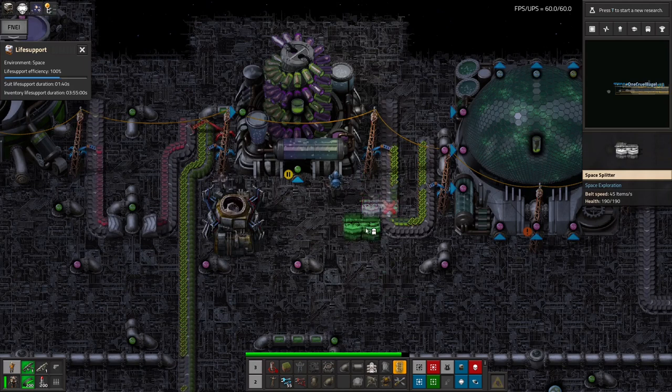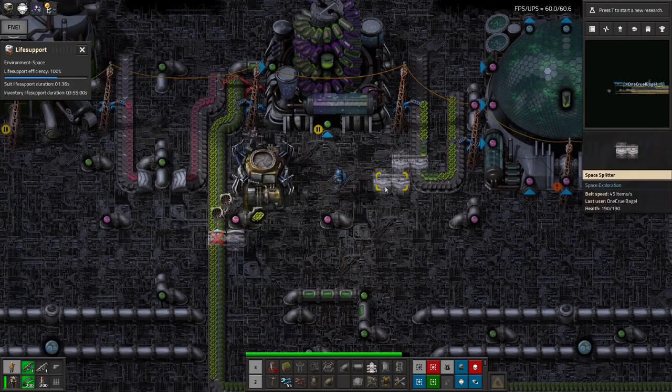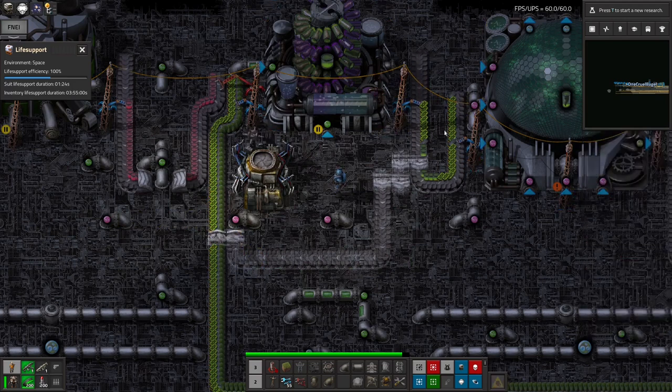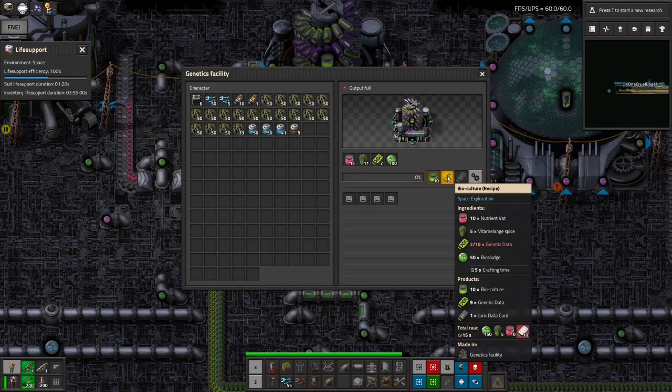This is going to be annoying to do without any of this in my inventory, but I'll need to put that there and then one of those there to link it in, bring it back on the belt going down here to loop it round. This is going to be on the outside, so I can prioritize the right-hand side of this one and that will take the genetics data that's being outputted from here. It takes in ten and spits nine of them back out again — so it's a 10% loss.